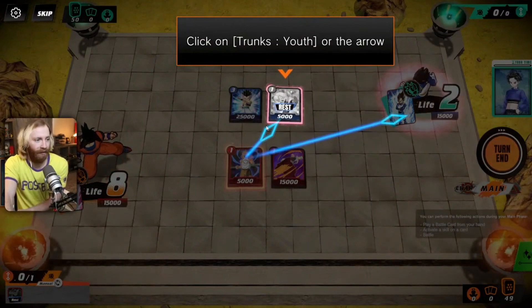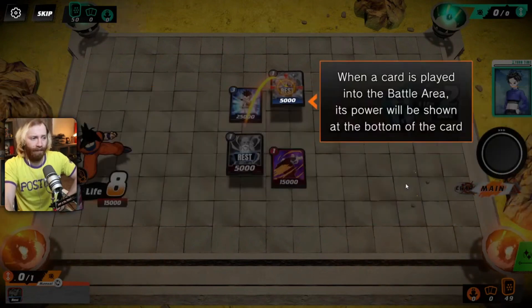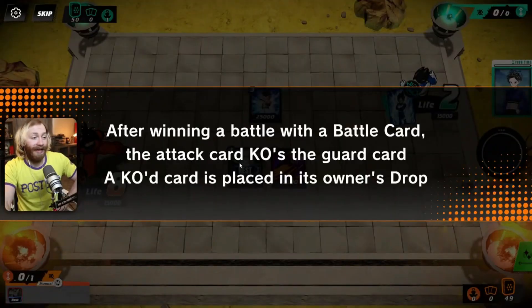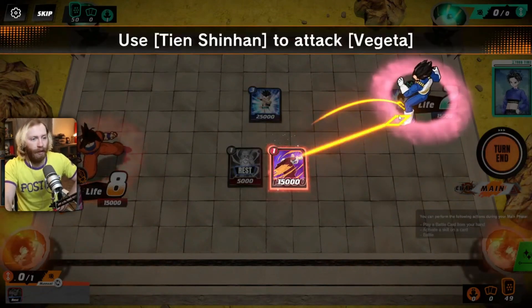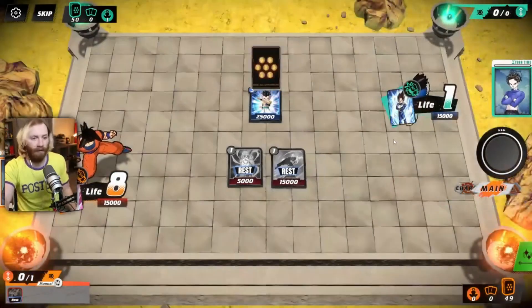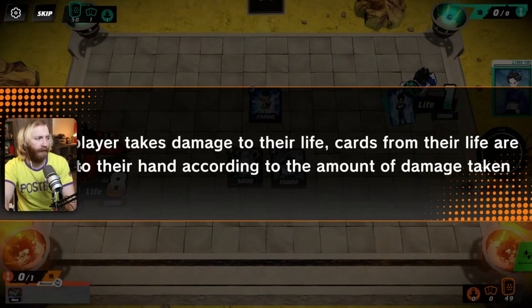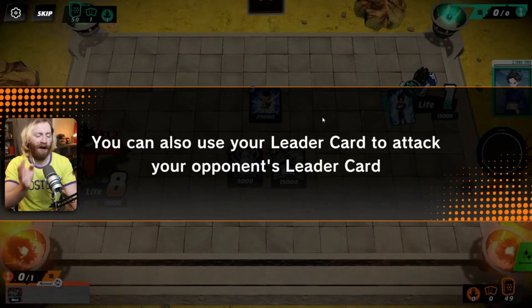When attacking an opponent's battle card, you can only choose one of their rest mode cards - so only those who actually swung out last turn can be hit. The card with the higher power wins the battle. If both cards have the same power, the attacking card always wins - this game favors attacking. After winning a battle, the attacker's card KOs the guard card, which is placed in the owner's drop. There's no summoning sickness - you can put a card down and attack immediately. When battling a leader card, it isn't KO'd but takes damage to its life.